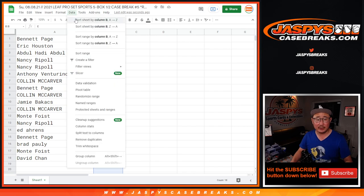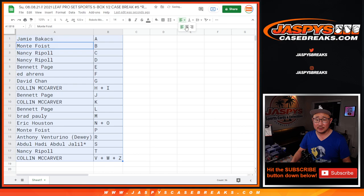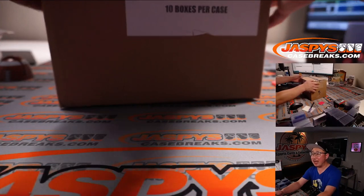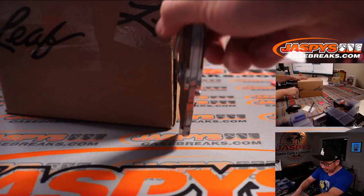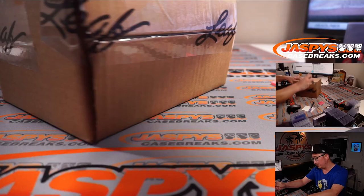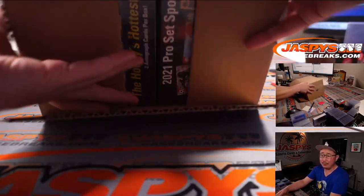Let's sort this alphabetically by letter. There you go. Nancy's here — she wants to hear her number called in this break. Now, while you're considering trades, let's pop this case open. It's a fresh case. The second half of this case is in the store now at jaspyscasebreaks.com if you want to run this back.